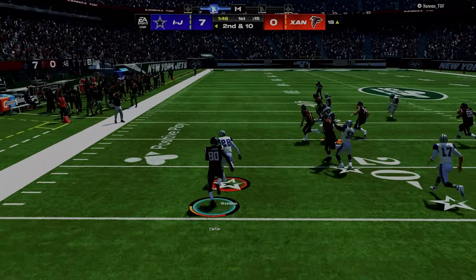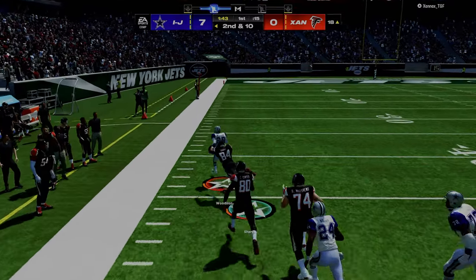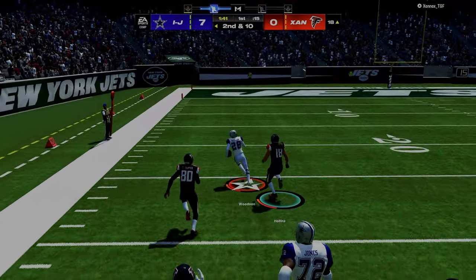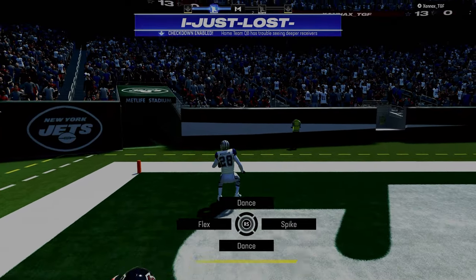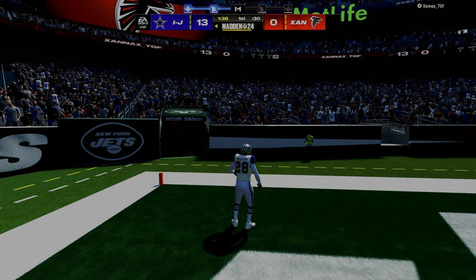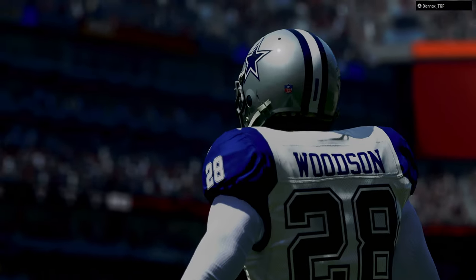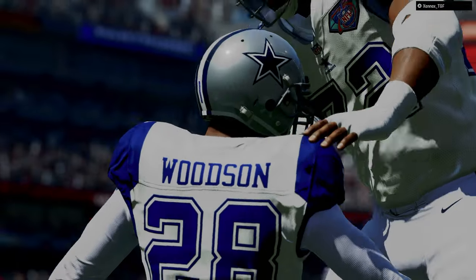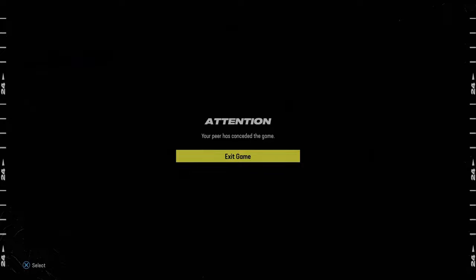Jude, you got two defensive stops in Madden 24. Jude, you're going to get a pick six. Go! Pick six to Jude! Dude, let's go! That was awesome. You just pick sixed him. Dude, that is awesome. Oh, he's quitting. Jude, it is finished.